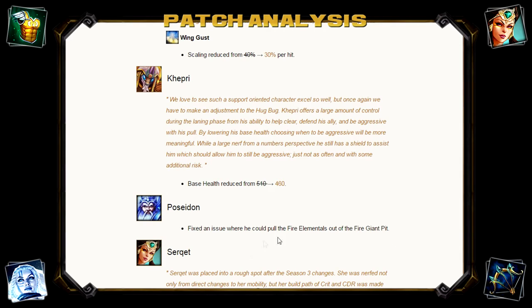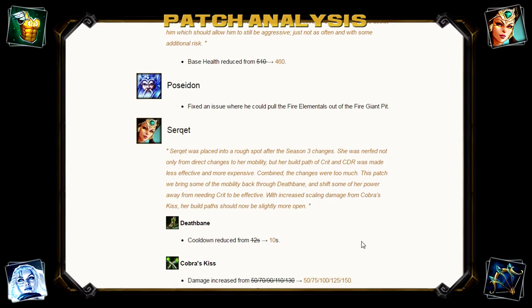Poseidon — fixed an issue where he could pull the fire elementals out of the fire giant pit. And then Serqet — this is the big buff. Yay, Serqet's back!